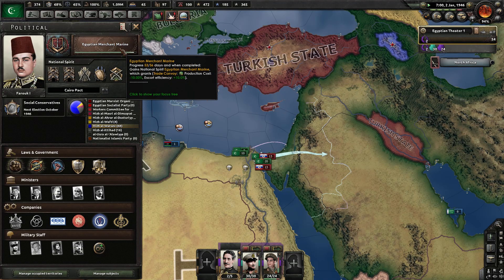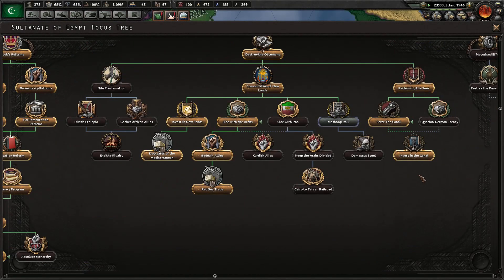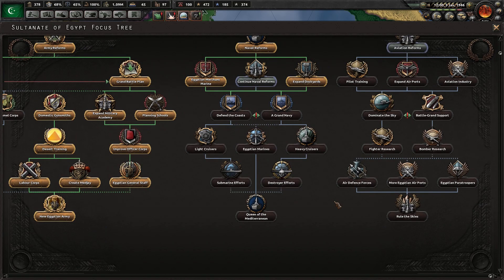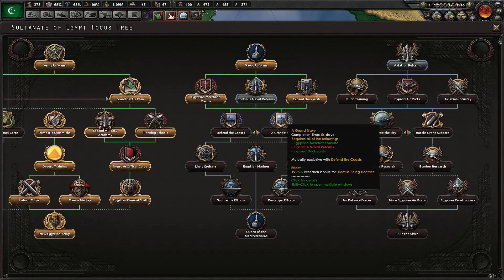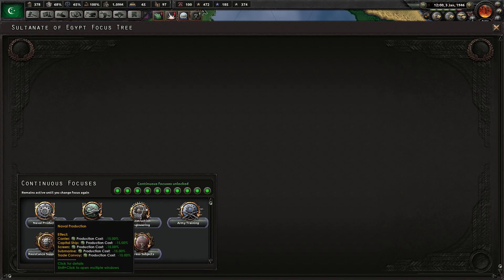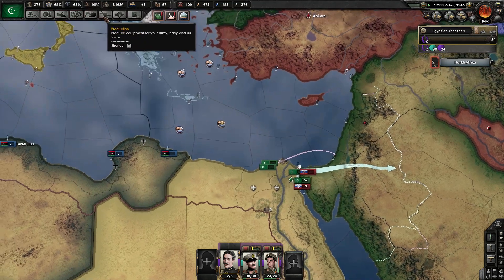We're doing Merchant Marines right now. I don't really see us needing anything else right now. This is useless — it's eight steel and we have free trade on, so we're going to get 20% of that eight steel, which is nothing. We could go here for Naval Doctrine, but I'd rather just put on the naval production — capital ship. Let's just put that on for now and try to get my ships up and running. 1.3 a year — it was 1.8, as I recall.